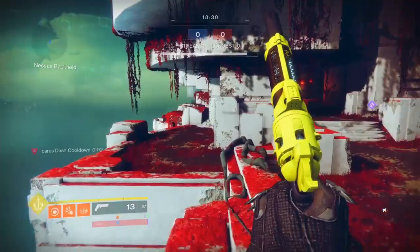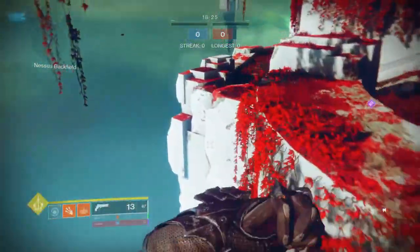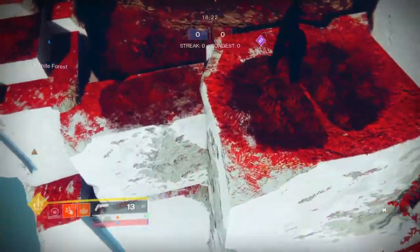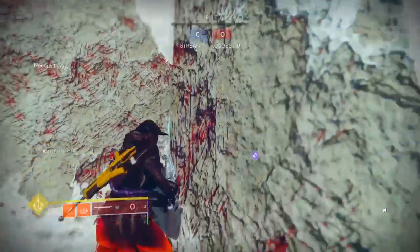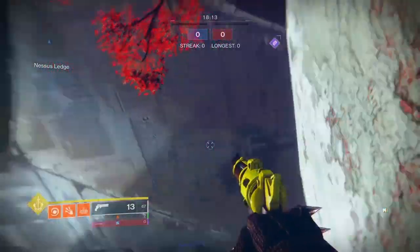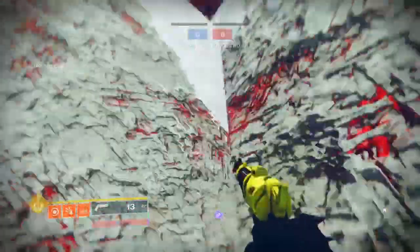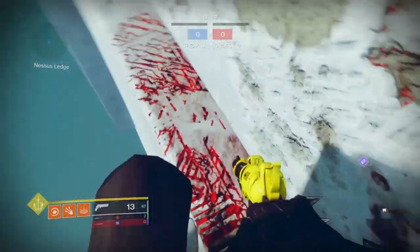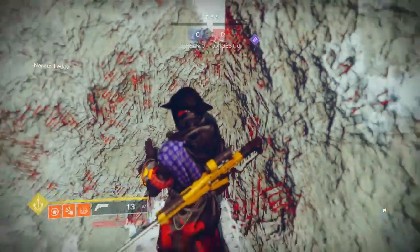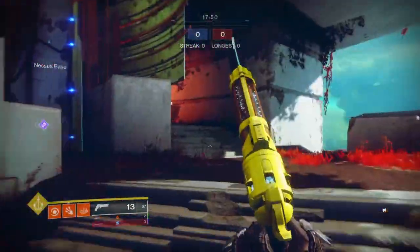Another amazing spot you can also go to for super energy is right around the corner. This one's a little bit easier to get to if you don't feel comfortable making that jump. You just want to fall right here in this corner. When you're here they will kind of notice you, but you do have this wall blocking you off. If they're not paying attention, this is a really good getaway spot for building a super — you can jump off the map and just bait them because they most likely don't know about the spot.